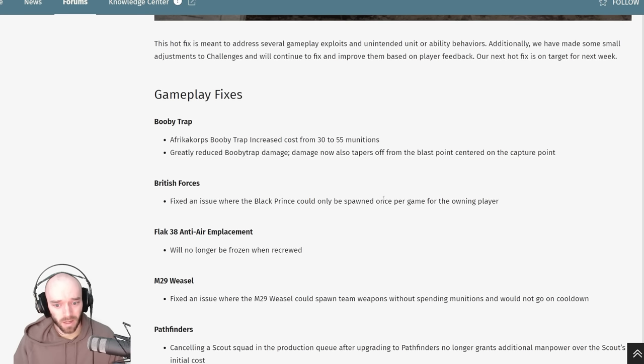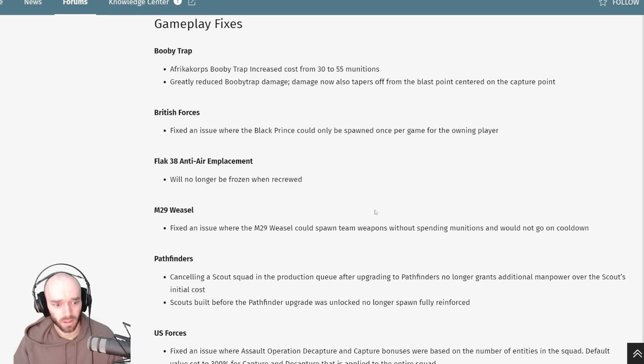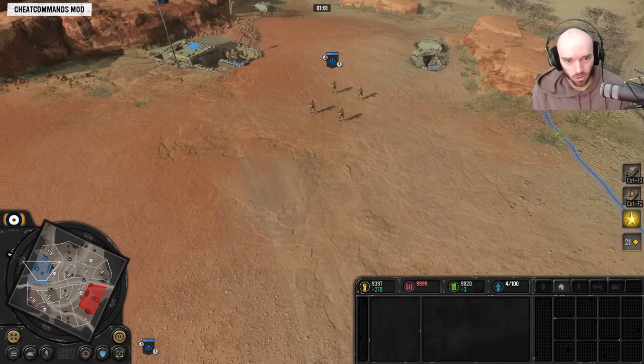British Forces' Black Prince — you can now spawn more than one per game. I imagine you can only have one on the field at a time, but that's reasonable. The Black Prince is pretty comparable to the Tiger in terms of performance, maybe worse at anti-infantry but better at anti-tank, so I think this is a reasonable change. Let's do a quick check on the Churchill Black Prince.